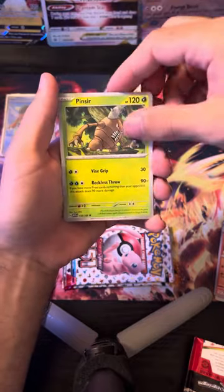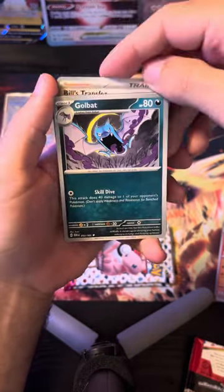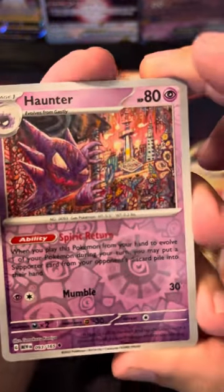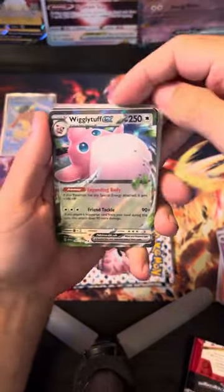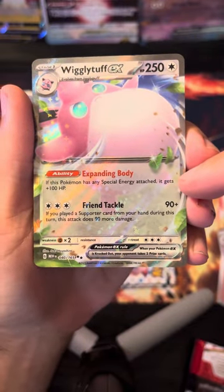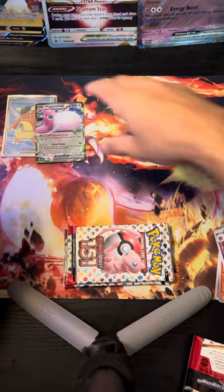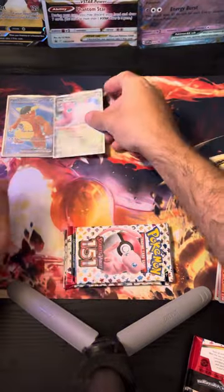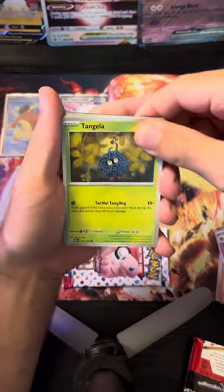Another Abra — non-reverse holo. Got Pinsir. Bill is back, guys — Bill is back and he's helping you draw cards and Pokémon out of your deck. Skill Dive — what, that Haunter though! That is a trippy Haunter, I love it. I'm putting that one aside. Oh — reverse holo Tauros. Oh, the Wigglytuff EX! Very nice. It goes up to 350 HP if it has a special energy attached to it, so you just Double Turbo this thing and it can turn into a monster. What can deal 350 HP damage — even with item cards and tools attached, that's just not happening. Maybe with a Mew deck with a bunch of Fusion Strike energy and a Meloetta.